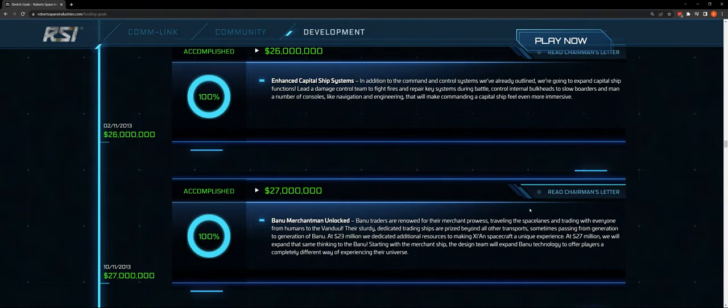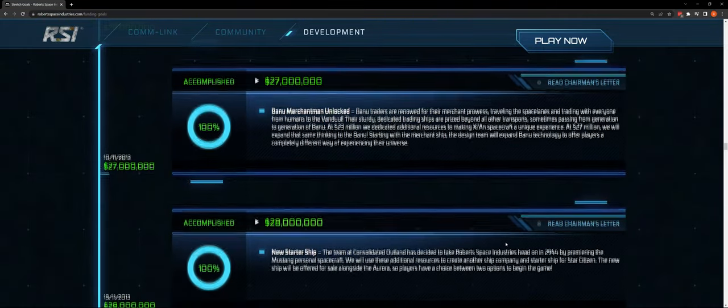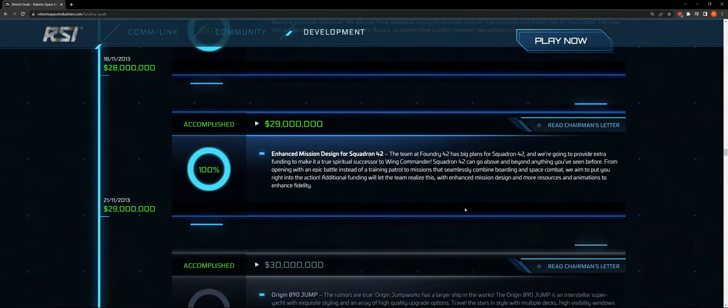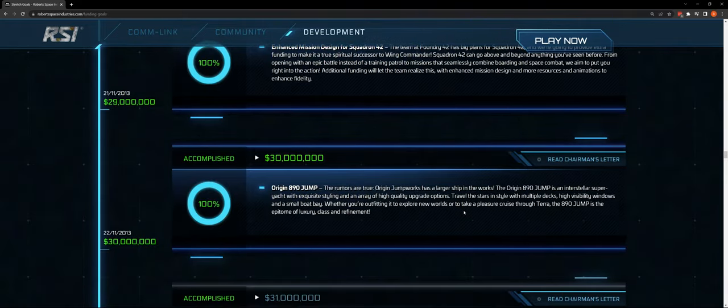At $27 million: the Banu Merchantman unlocked — and I'm glad it's getting bigger. I have that ship and I'm going to enjoy that Banu technology. At $28 million: a new starter ship, the Consolidated Outland Mustang — we have that. At $29 million: enhanced mission design for Squadron 42. At $30 million: the Origin 890 Jump — we have that in game. At $31 million: the RSI Orion — we do not have that in the game. I'm ready for it though, I have that ship.